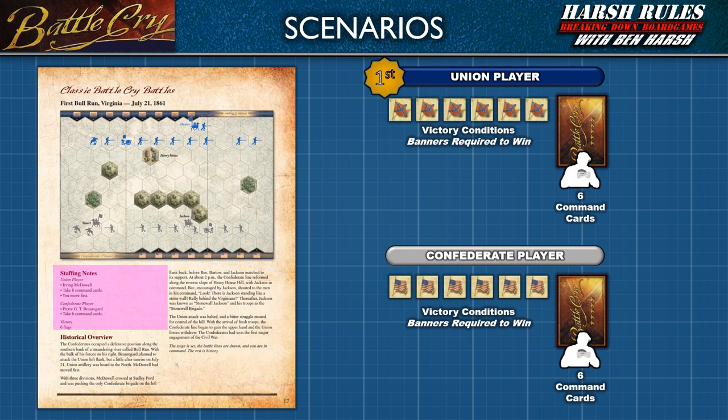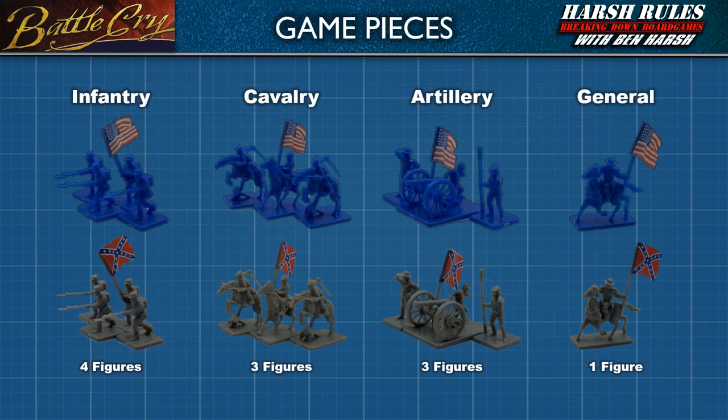There is also a section for special rules unique to that scenario. Now that we understand the layout for a scenario, let's set up our first game. Battle Cry's game pieces represent various types of military units and their leaders. Each plastic figure in a unit indicates its overall health. A successful hit in combat removes a figure, and when the last figure is removed — which is the flag bearer — the unit is defeated and the player earns a flag. Flags count as points to win the scenario.